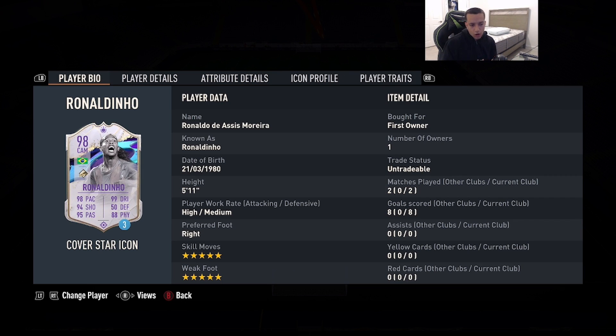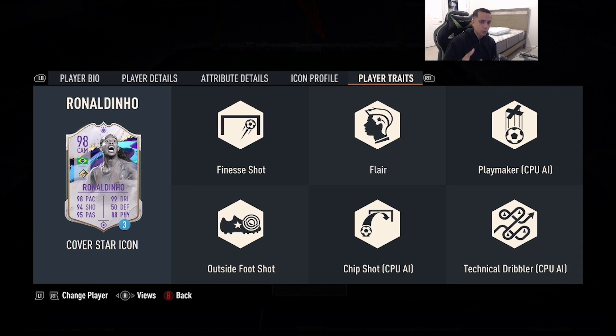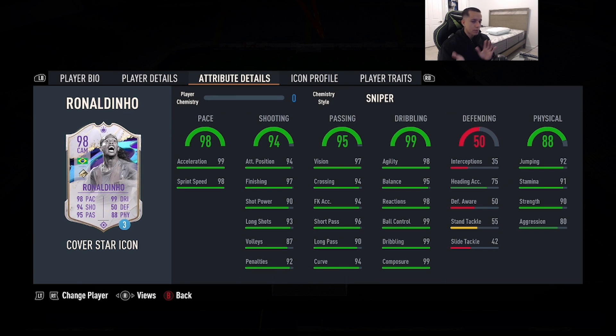Number 3 is cover star icon SPC 98-rated Ronaldinho — 5'11", high/medium work rates, right foot, double 5-star skill moves and weak foot, 98 pace, 94 shooting, 95 passing, 99 dribbling, 88 physicality. He has both the finesse shot and outside-the-foot shot traits. Similar to my wingers video, this card can play all over the pitch in attack — good physical presence, top-tier dribbling, consistent shooting now that he has five-star weak foot, and very quick with maxed-out pace.